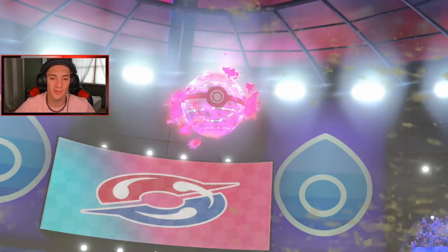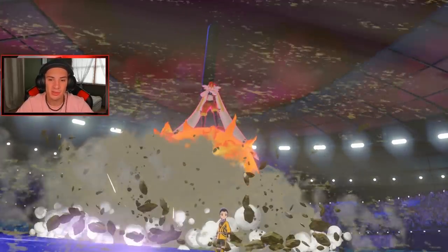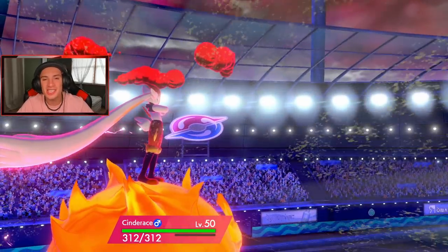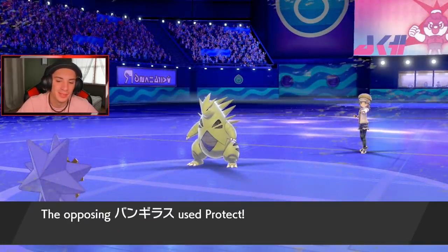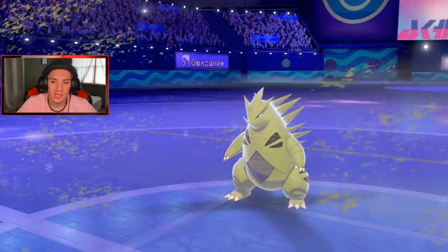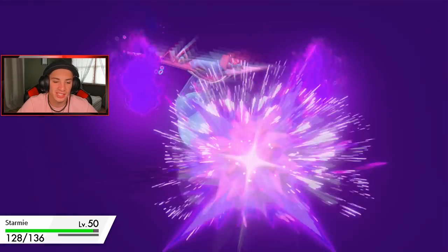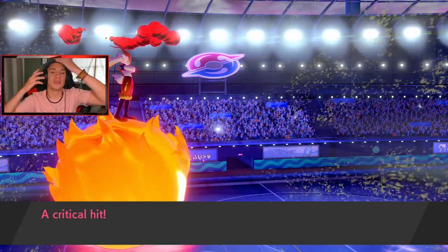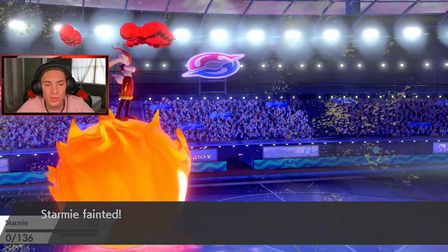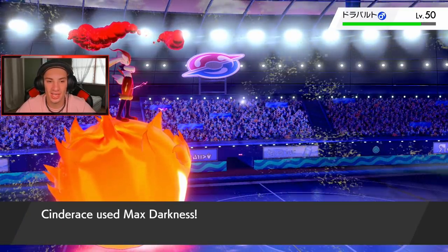Libero Cinderace comes out — everyone knows this thing is an absolute beast, especially G-Max. Its G-Max move hits 160 base power and goes to its Libero ability, this thing is just an animal. He goes for Phantom Force, I'm fine with it. Starmie goes out but we're rolling in with Max Darkness — that Dragapult is gone, get it out of here.